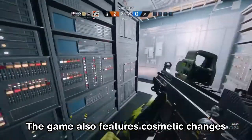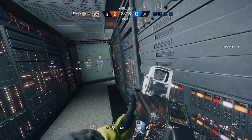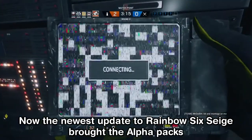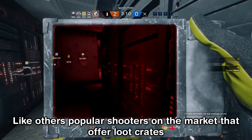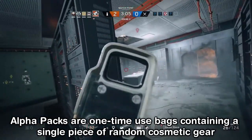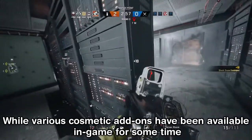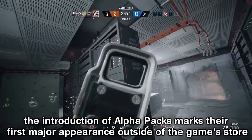The game features cosmetic changes either for your operator or for the weapons you are using. You can either buy them with in-game currency or by using real money. The newest update to Rainbow Six Siege brought alpha packs. Like other popular shooters that offer loot crates, alpha packs are one-time use packs containing a single piece of random cosmetic gear. While various cosmetic add-ons had been available in-game for some time, the introduction of alpha packs marks their first major appearance outside the game store.